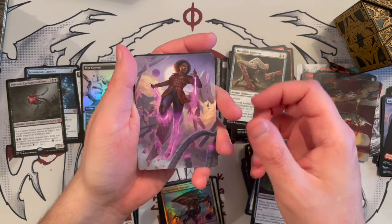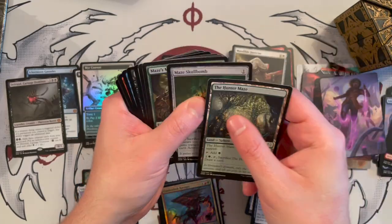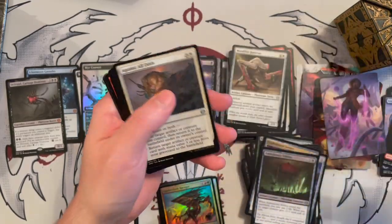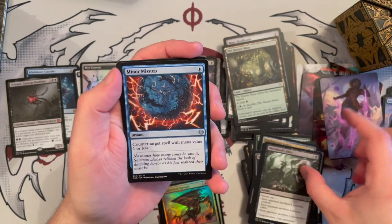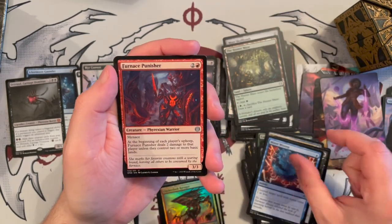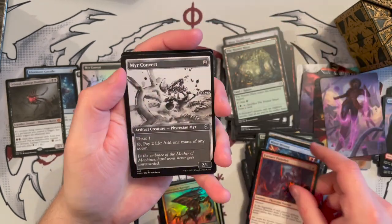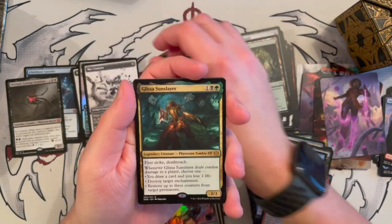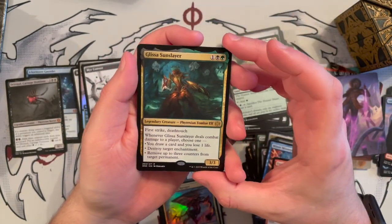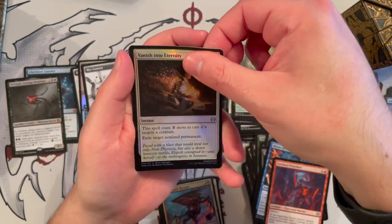Vikia, Scorching Stalwart: legendary creature, 2/4 for two generic and one white. Has Training — whenever this creature attacks with another creature with greater power, put a +1/+1 counter on it. For four generic and one red, tap and untap it, discard a card: Vikia deals damage equal to its power to any target, and if excess damage was dealt to a creature this way, draw a card. Nice card. That's our last set booster.